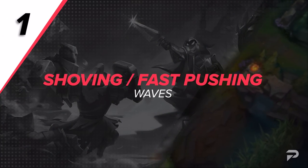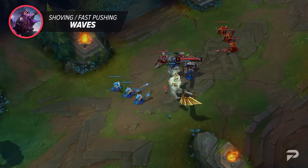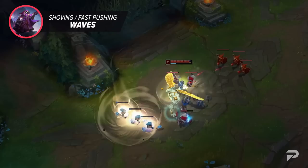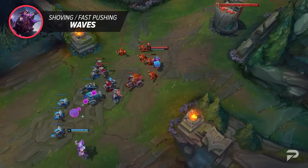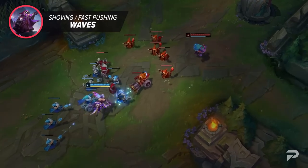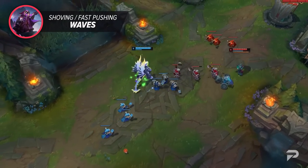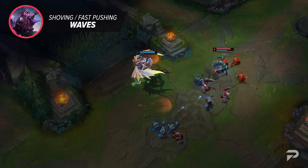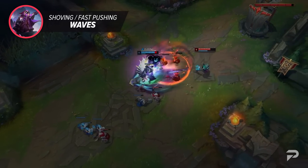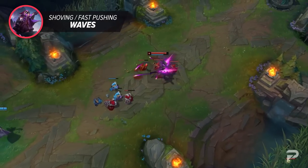Starting us off strong, we've got the technique of fast pushing waves. This is a relatively simple skill to learn. If you're looking to shove a wave, you're going to want to use your abilities and damage to hit the entire wave. While there's not necessarily a specific minion to focus, you can basic attack melee minions so their frontline dies faster and you can shove a bit better.